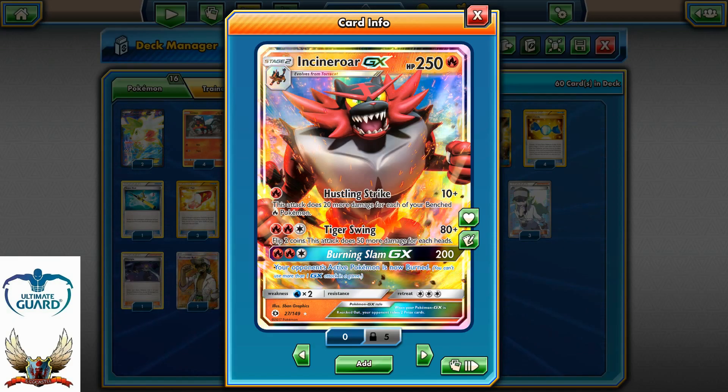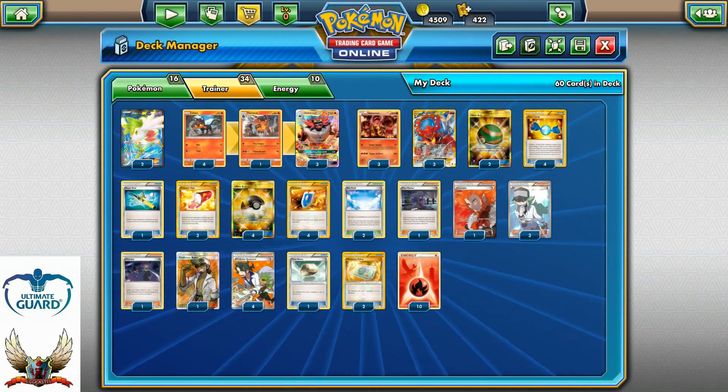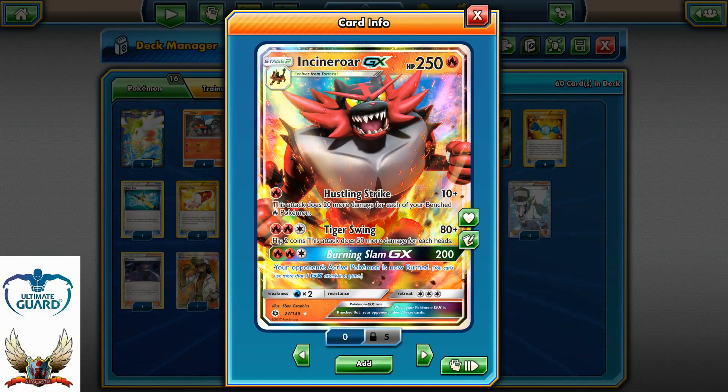But against weakness we have Weakness Policy, which is actually good and can help us a little bit against those water decks. Overall, with Incineroar, theoretically we can attack for like 190 with one energy if we have eight fire Pokémon on our bench and Professor Kukui available — with Tiger Swing for like 180 or 200, and with Burning Slam for 200.